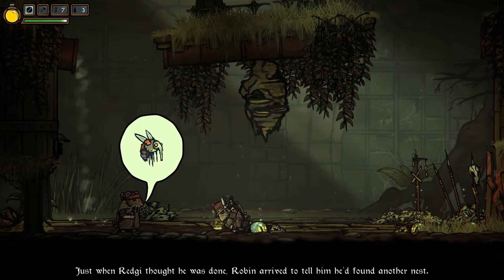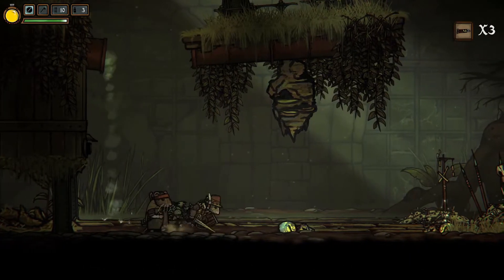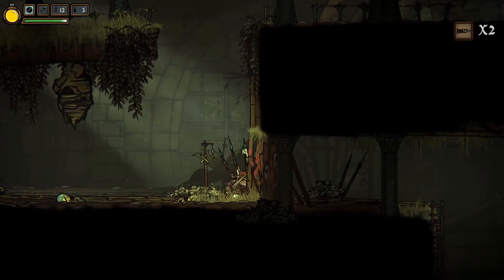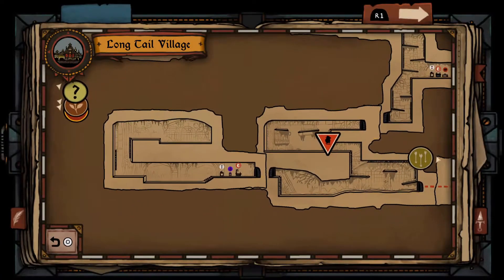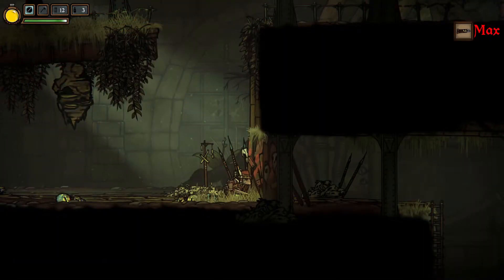Tales of Iron is a 2D side-scrolling souls-like RPG featuring some very difficult boss fights, launching on September 17th for Nintendo Switch, PlayStation 4 and 5, Xbox consoles, and Steam for $25 digitally. I also went for the Platinum Trophy, so I'll quickly go over trophy requirements after the review portion of the video.